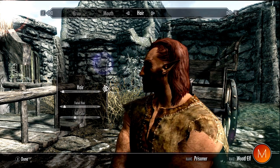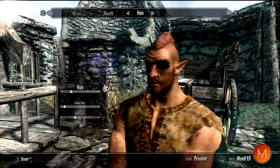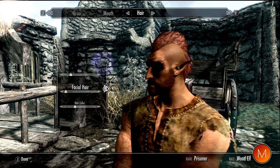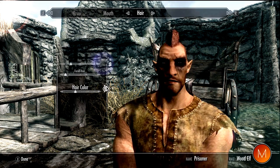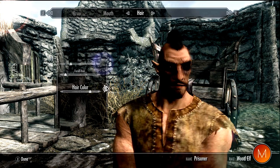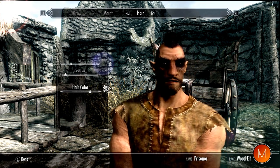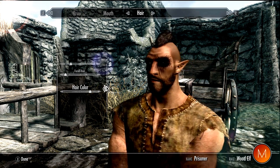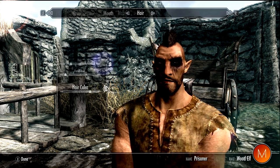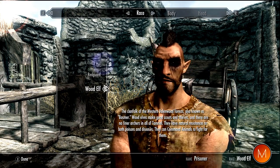Then you've got your hairstyles — there's quite a lot of different variations. I'm going to go with the classic mohawk, which is pretty cool. You can also change your facial hair, so I'll add a little bit of that. Then set your hair color — I'm going to go black. As you can see, he looks pretty cool and detailed: black mohawk, blacked-out eyes, orange eyes, a bit of facial hair, and red lips.